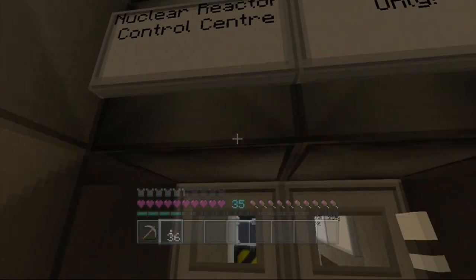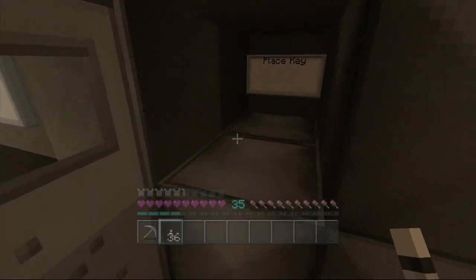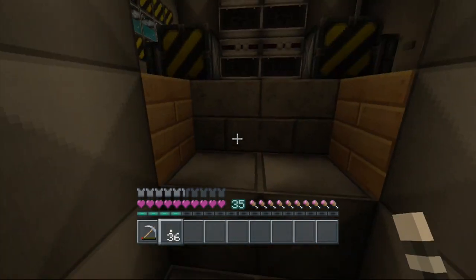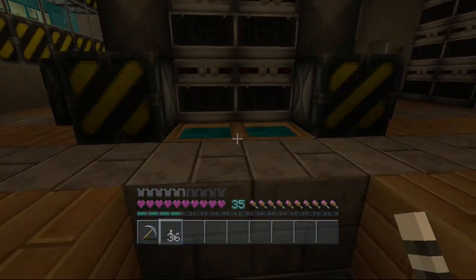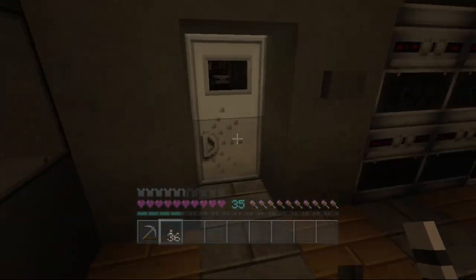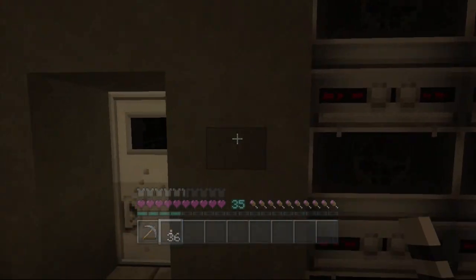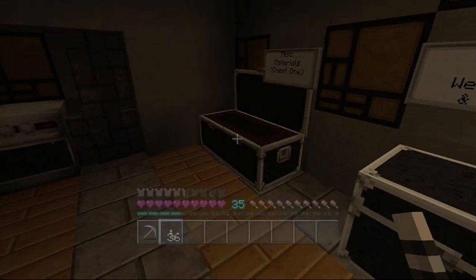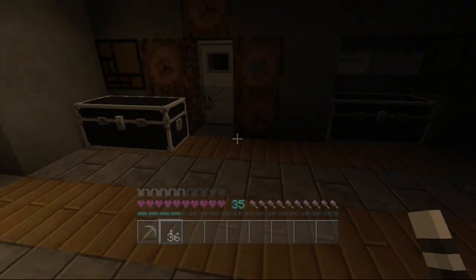Nuclear reactor control room — wait, where are the keys? I forgot the keys, that's not good. We need two secret keys — only me and maybe my second in command will have them. We're going to need the keys first, then start up the warm-up process and head down into the core room. Let's see if we can find them in one of these chests — no, there seem to be no keys in any of these.